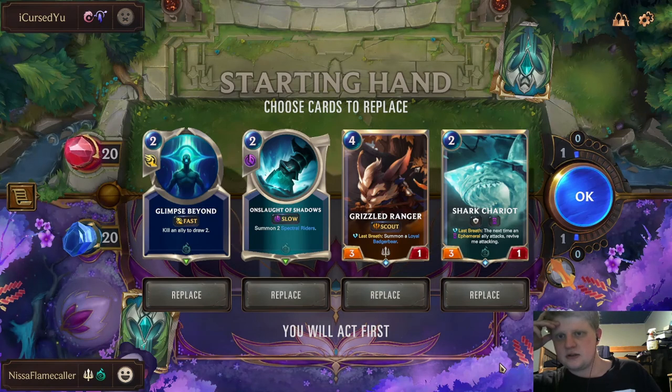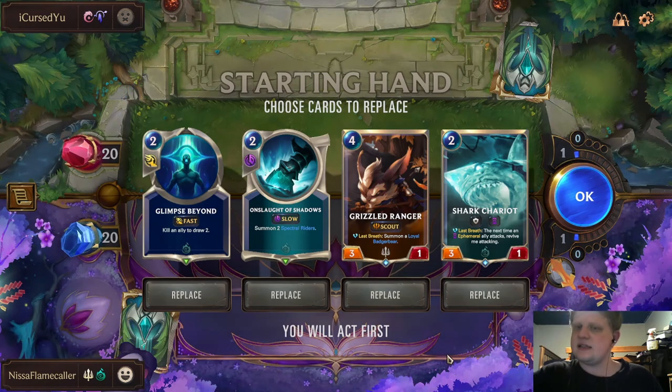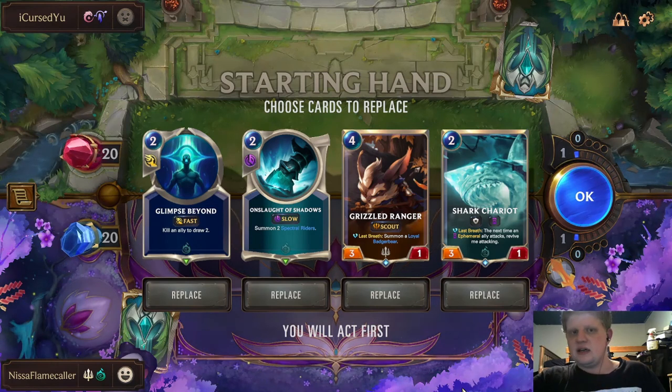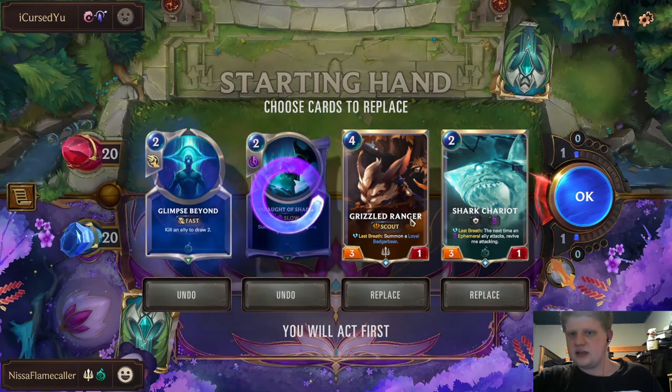Looking at this hand, I'm not sure how important Grand Plaza is to this deck. I don't know if this is a deck where I want to mulligan until I hit Plaza. What's my curve look like? Shark on two, three — I think I can let go of Onslaught and Glimpse.